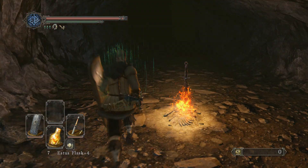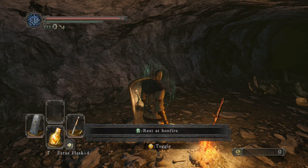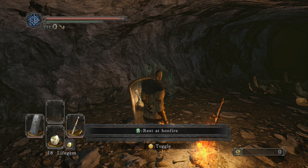From there you will be set — you won't have to use a bunch of your estus flasks or your life gems. So if you're having trouble getting to the boss in Black Gulch, make it your point to get to the hidden bonfire first. Rest up, summon some people — whatever you need to do — then go into the boss room.